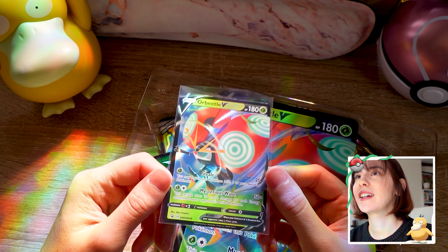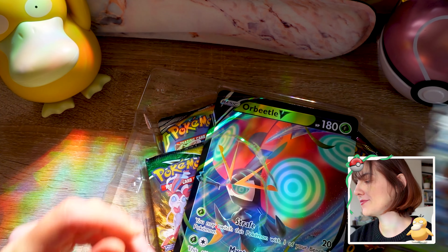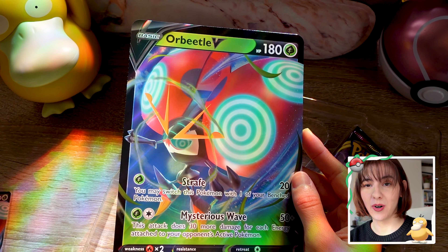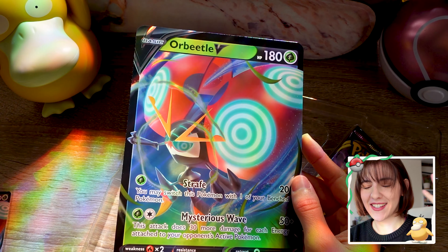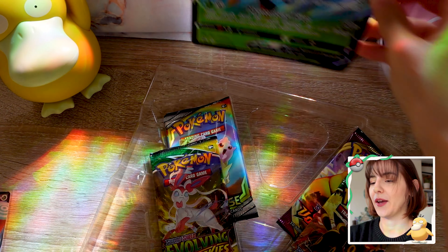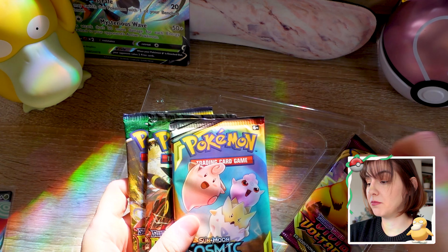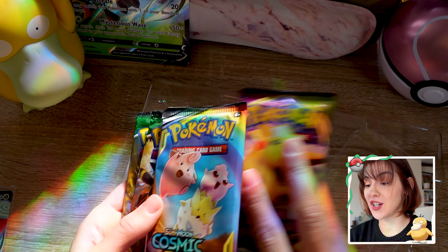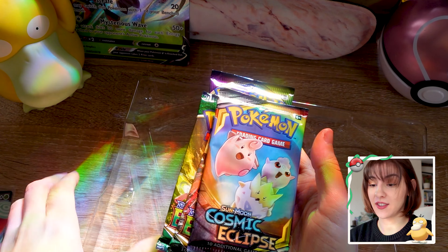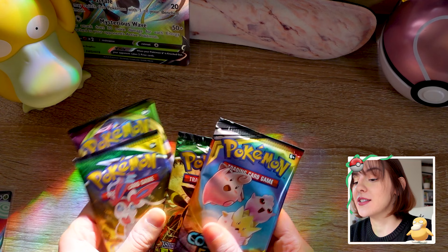I'm sorry if the light is a little bit weird today — it's too sunny in the UK. I didn't think that was gonna be a problem, but it is. This is what the Orbeetle looks like — I'll show you a close-up later. It looks so cool, I love him. And that's the huge promo card as well. I'm gonna find somewhere to display all my huge promo cards because I just love them. So we have two Evolving Skies, one Cosmic Eclipse, and one Vivid Voltage.